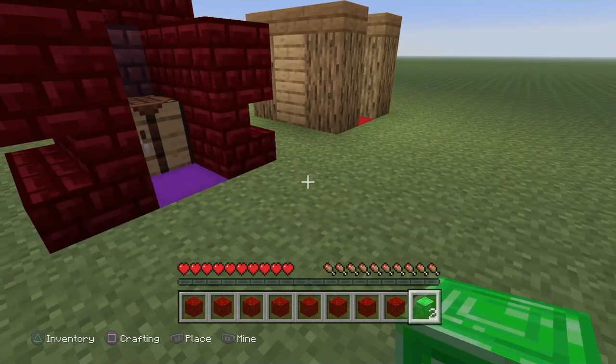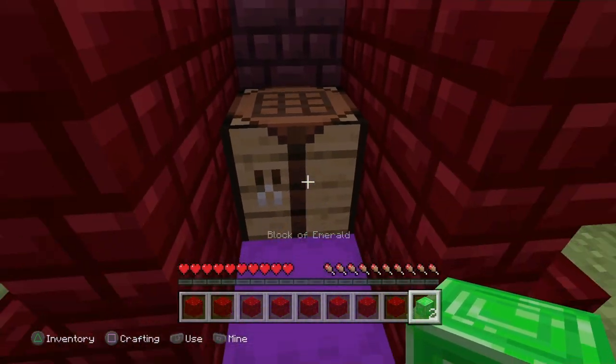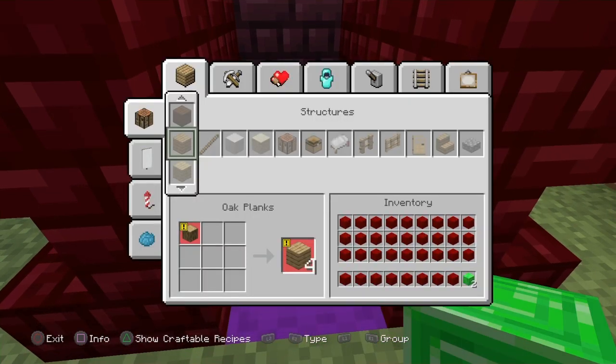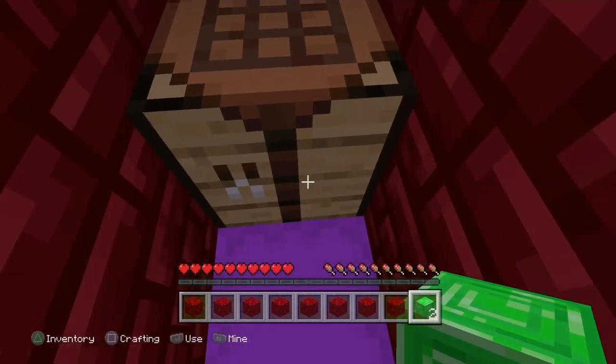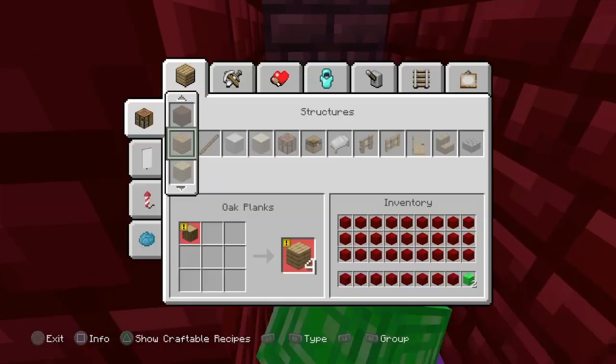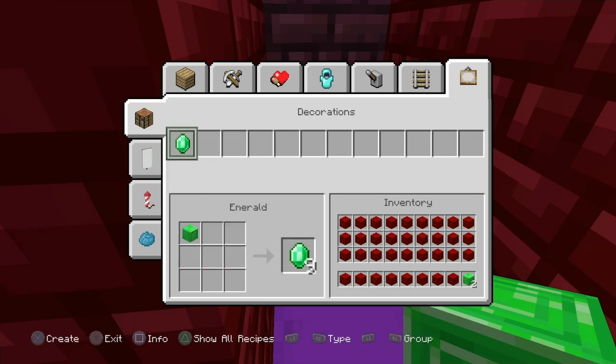Fill up your whole inventory with the 35 blocks. Every slot should be filled, with the two ore blocks in your very last slot. Then go into your crafting table — make sure you're close enough — go to Decorations, and push Triangle.